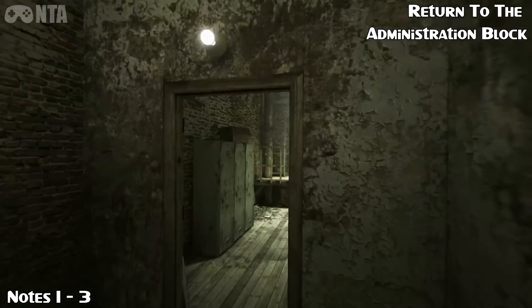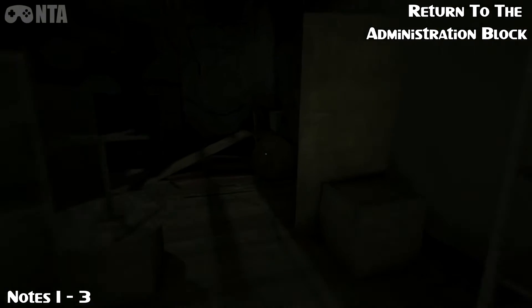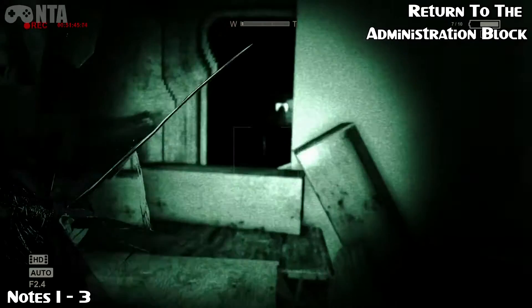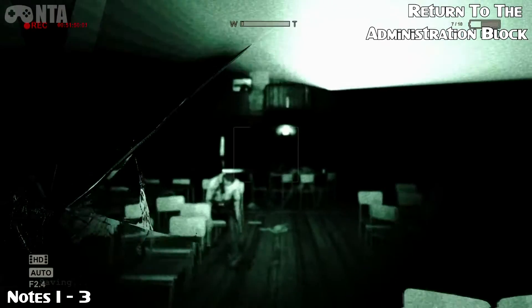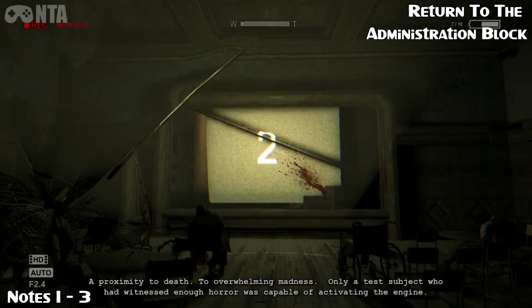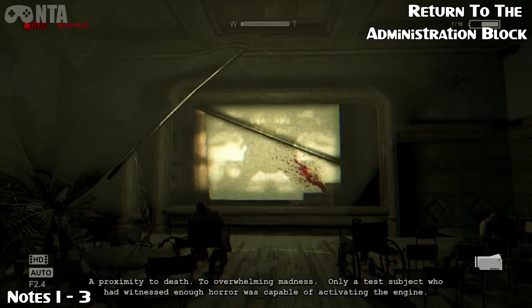Later on, you'll get to an elevator shaft and someone comes down the stairs saying you need to go to the theatre to find the key. This is the theatre right now. So once you get in here, a flash of light will happen — you'll want to turn around and record all of this. I'm going to skip it, so just stand there with your recorder out until you get it.